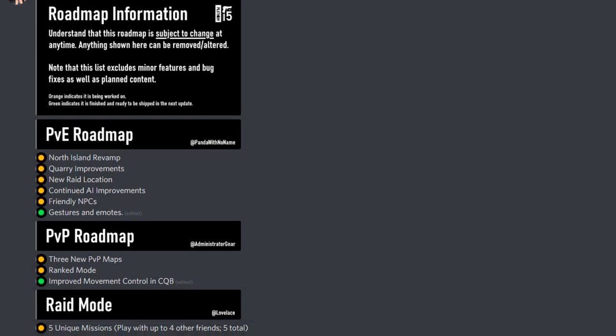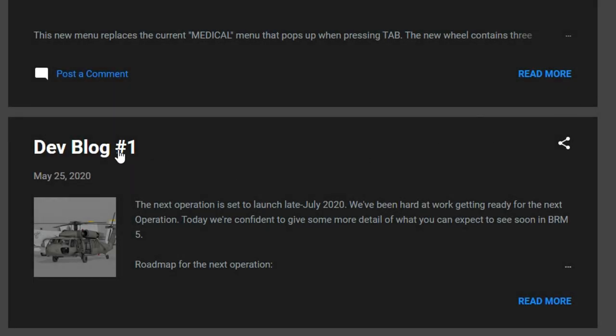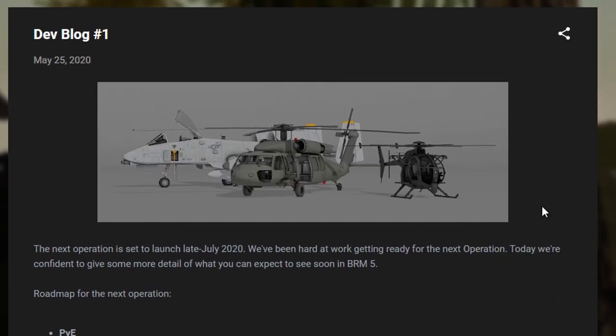The Roadmap is Platinum 5's way of communicating their development plans with the community. It gives a general idea of what is in the works as well as who is working on them. There are indicators showing what is in progress and what is complete. A number of people voiced concerns over developer transparency, and this was a great way to address it. These features are covered in detail on the dev blog. I'm late to the party, so we'll cover both entries today.